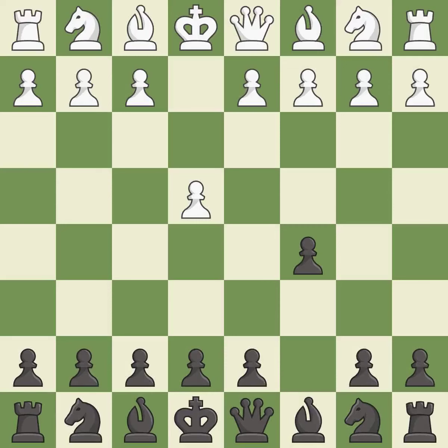The Sicilian defense controls the d4 square with the c-pawn. Nf3 develops the knight toward the center to prepare for a d4 pawn push, where the knight will recapture if black captures on d4.